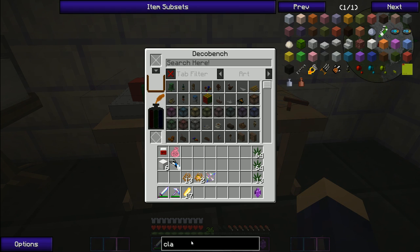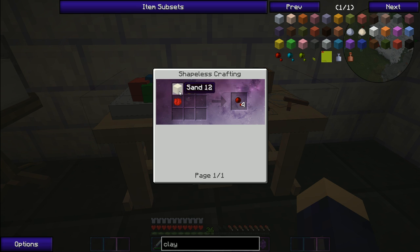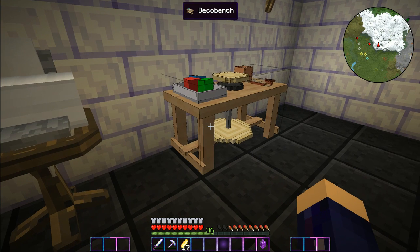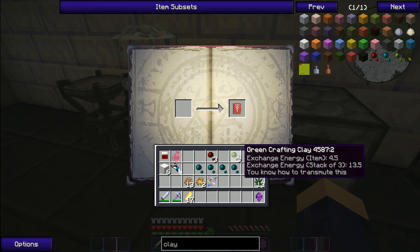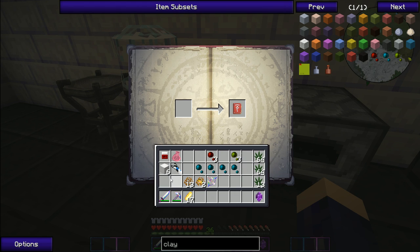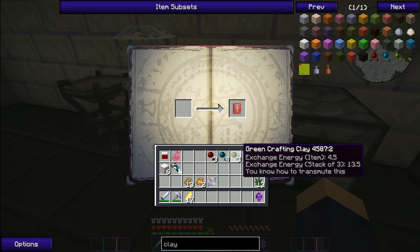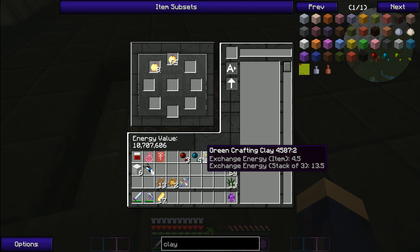I think we need to get this special kind of clay - the red crafting clay, which is actually a lot easier than I thought. It has an exchange value. The red crafting clay and the green crafting clay have exchange energy and I just learned them. But the blue crafting clay doesn't have an exchange value, which might be because blue crafting clay is made from lapis. The red and green both come from plants, while blue comes from lapis - that's probably why it works like that.